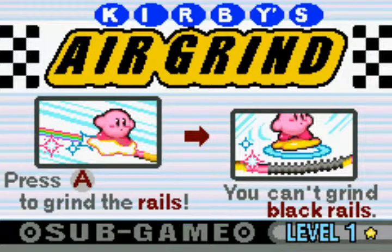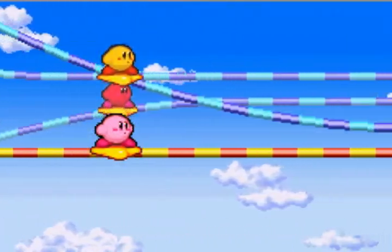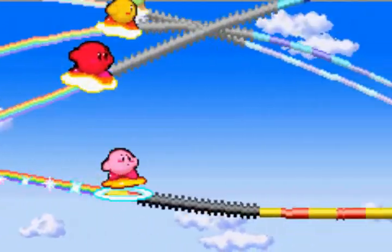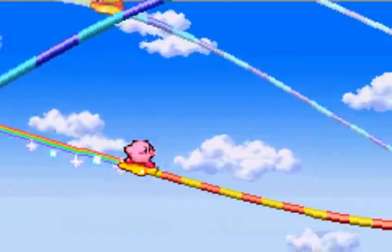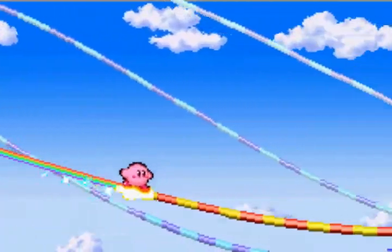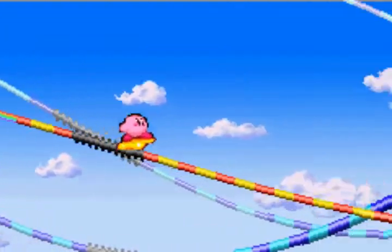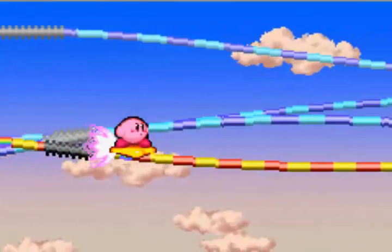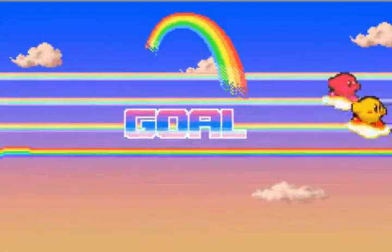You press A on the grind rails. Basically what you have to do is hold the A button in order to grind really fast. Don't grind on the bad parts of the rails, otherwise you'll be stunned for a bit. That's basically all to this game — you just go through all sorts of grind challenges and you have to make it to first place. Like that.